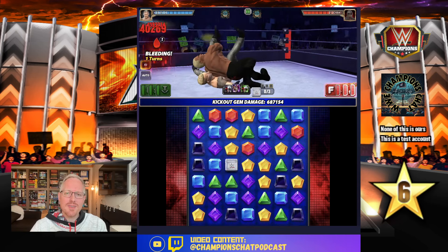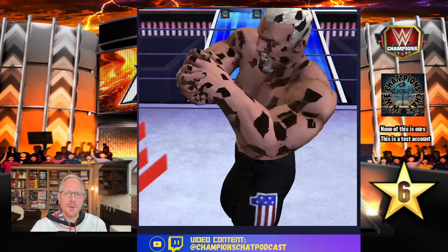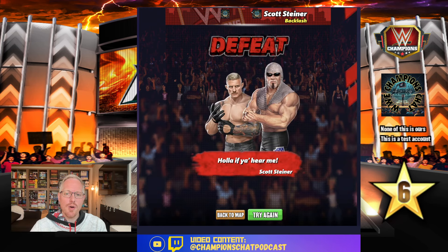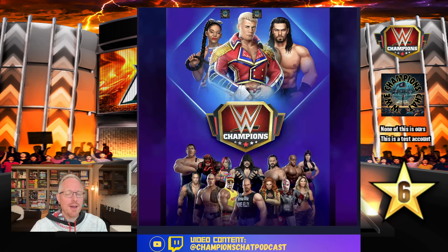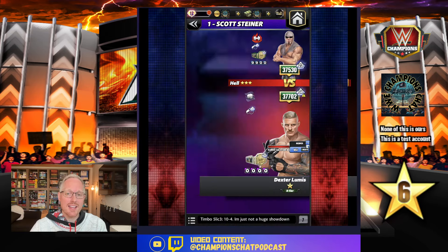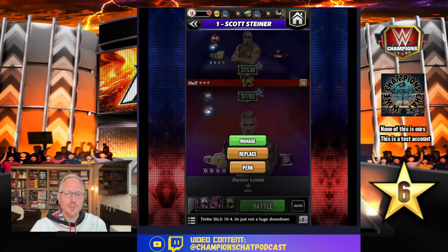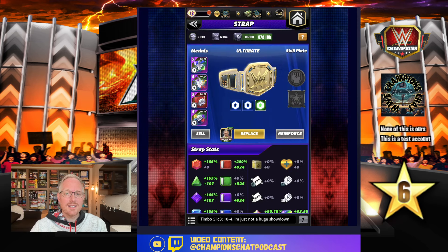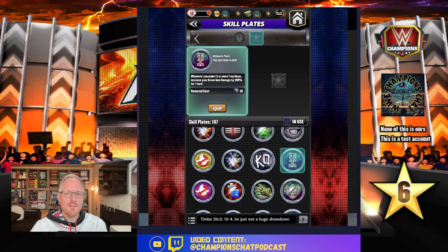But if you had the Last Ride plate, what about that? I am going to waste a lot of health packs this time around. If you have the Last Ride plate, that might change the story. The person who asked me to make a video on Dexter specifically said they have the Last Ride plate — should they take Dexter to six star gold? So that being the question, let's add that on here. It's the Last Ride to Hell: whenever you make 15 or more trap gems, increase your green gem damage by 200 for one turn.